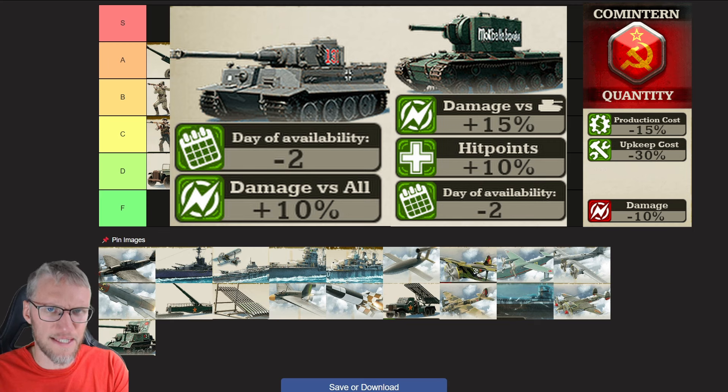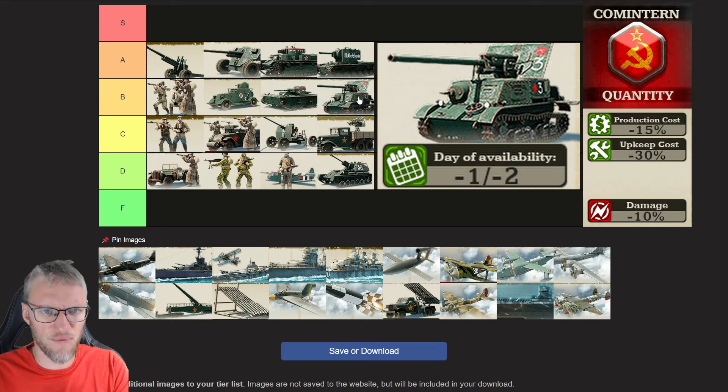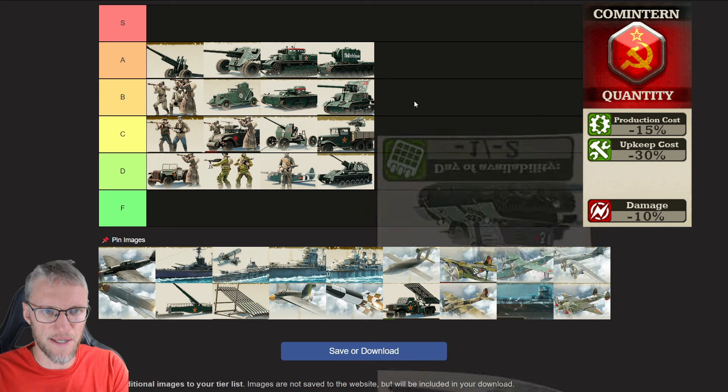Axis Heavy Tanks deal 10% more damage versus all units — combined with their 15% Doctrine bonus that's 25% total, a difference of 20% damage output over Cometaran Heavy Tanks, plus 5% more hit points. The Cometaran Tank Destroyer is one day sooner available compared to other Doctrines, and their upgrade is also sooner available, making them a very good choice — though they don't get additional bonuses for Cometaran.